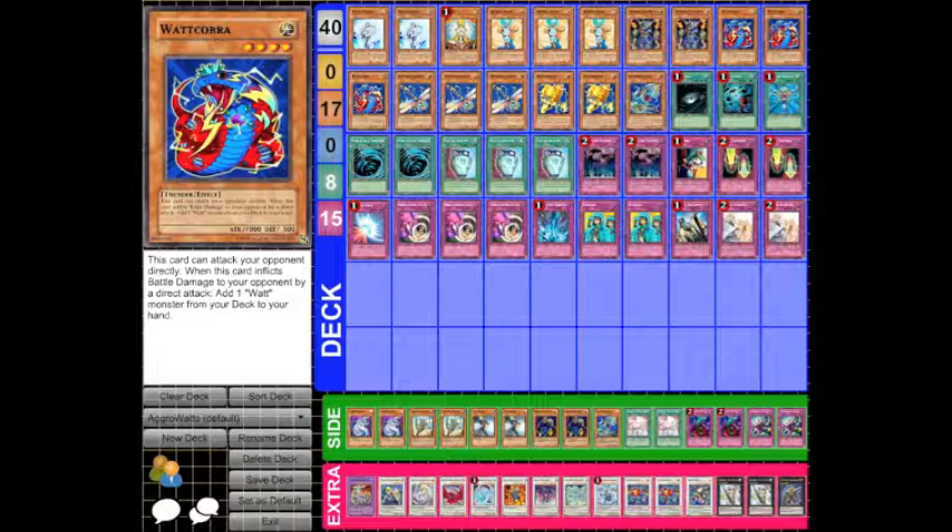The spell cards are pretty generic staples, so I'm not really going to go through those. Traps are awesome — Watts have always been very trap-heavy. In this format with free MST and Heavy Storm running rampant, we're having to use protection that's mostly chainable. Two copies of Call of the Haunted allow me to summon Honest from the Graveyard and bounce it to my hand, summon recruiters for another search, or most commonly summon a direct attacker from the Graveyard to get a quick thousand or so damage.